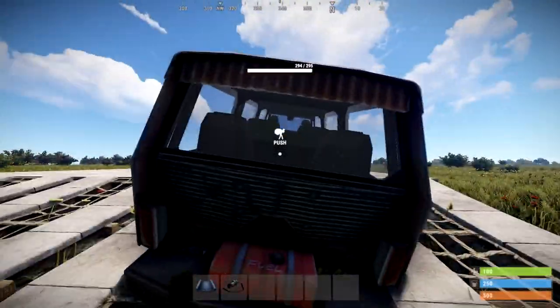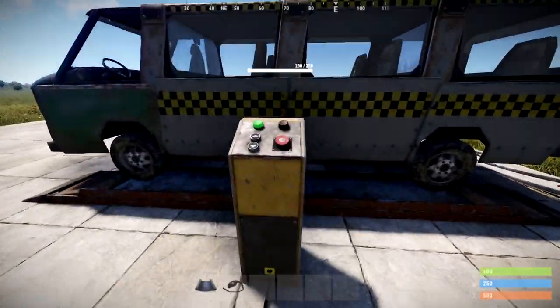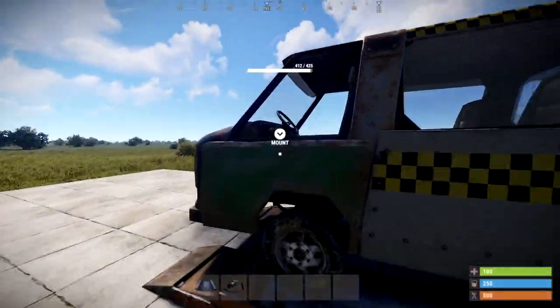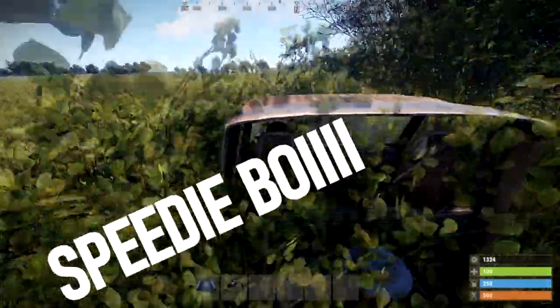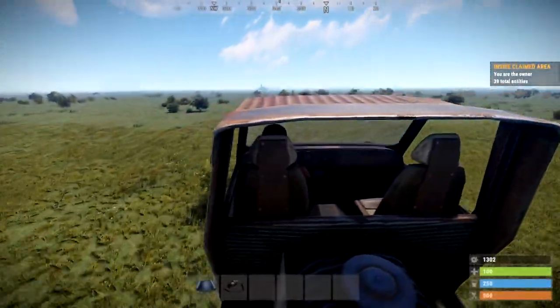So now you've got your modular car, your ramp, your engine components, and your choice of modules — what's next? Well, this is up to you. You can pretty much build a car for any job in Rust. Have a play around with it and see what works best for you. I can't tell you what the best is, but I can tell you what the fastest is — because you're looking at it right now!